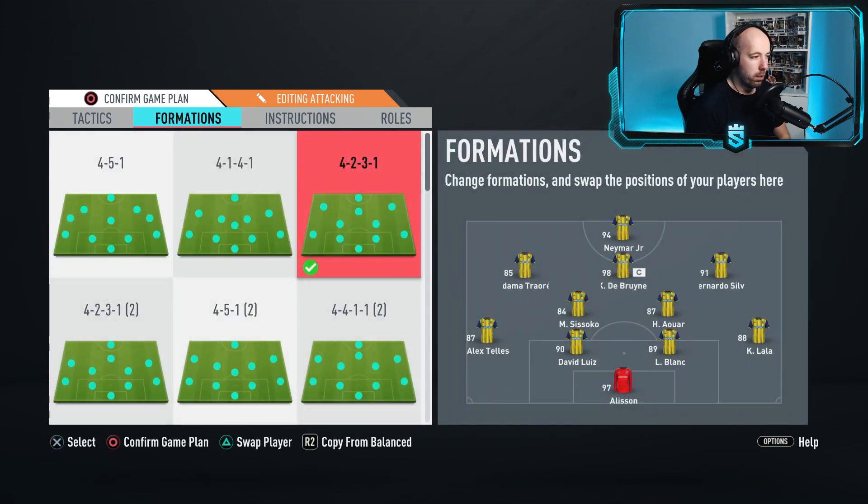Here's the setup in-game: Alex Telles at left back, David Luiz and Blank at center backs, Lala at right back. Zizou Kosse as the out-and-out CDM, Awarise as box-to-box CDM, Bernardo Silva at right attacking mid, Kevin De Bruyne at CAM, Traoré at LAM, and Neymar at striker. Ideally on Road to Glory with coins I'd replace the LAM, RAM, and CAM positions and move De Bruyne to CDM, but this is still very strong.